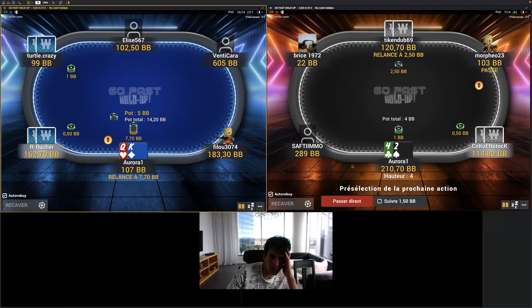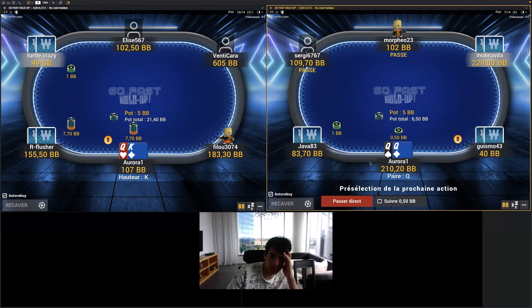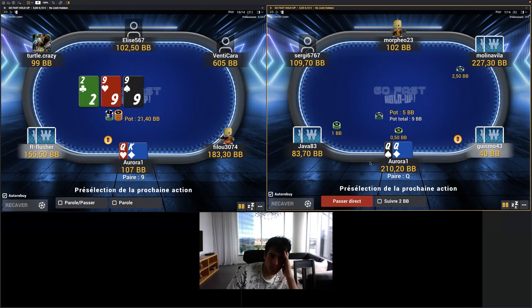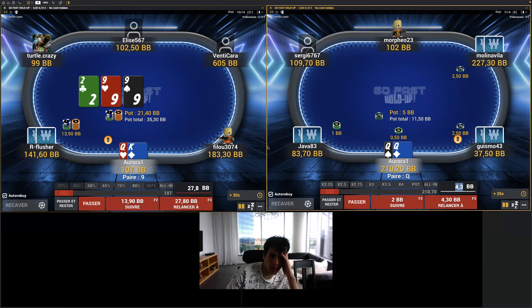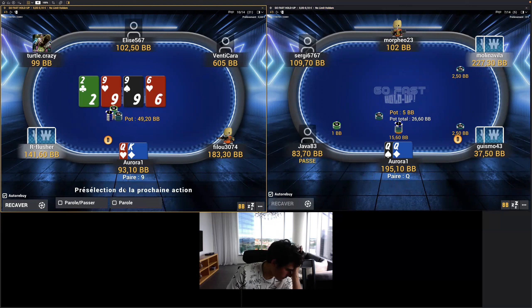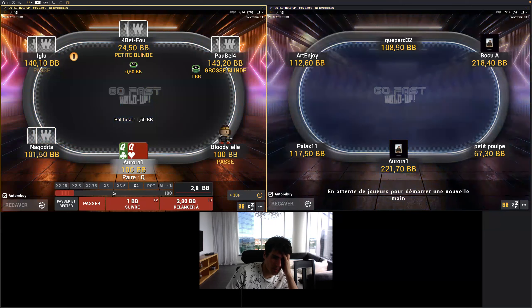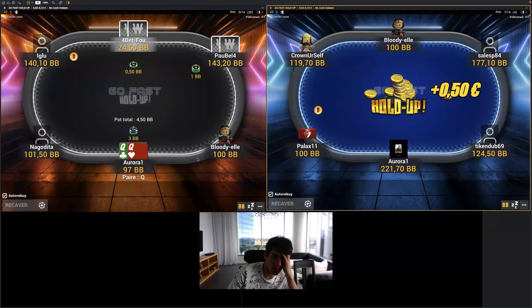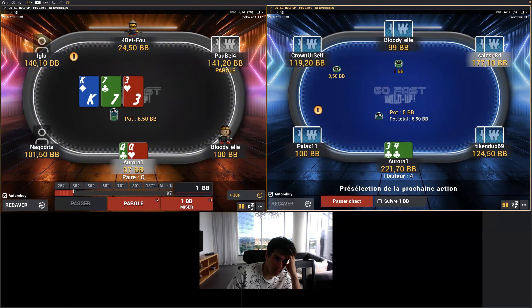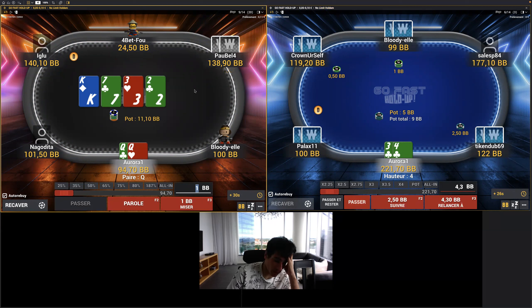I'm going to open big here with King-Queen off. We already have five big blinds in the middle. Against this lead I don't really know exactly what it means — against that sizing it doesn't really make sense — I will just decide to make the call here with King-Queen. My advice number eight is to be... I will call again. Actually I think it's just a fold now. My advice is: play tight against aggression and don't overly value yourself.